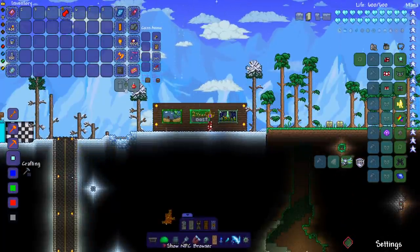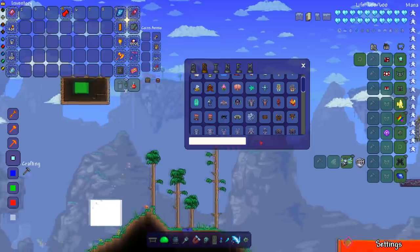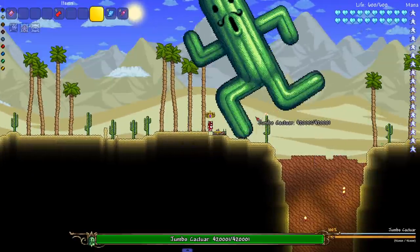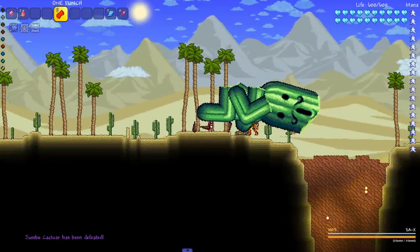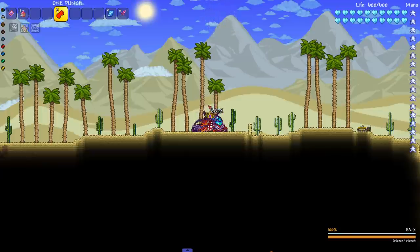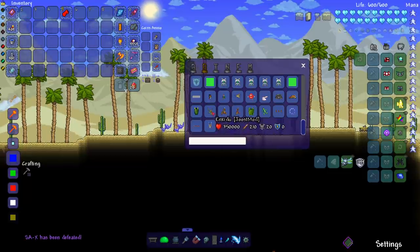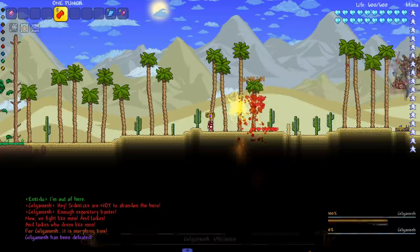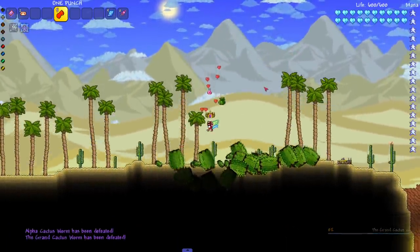Let's do the Joost mod bosses before Calamity ones, then finish with Calamity and the Eidolon Worm. The One Punch Fist is one-punching most things — Calamity will be the true test. First, Jumbo Cactuar — died in one shot. Next, Sax — I wonder if there's ever a weapon that can insta-kill both phases. Next: Gilgamesh and Enkidu — Enkidu dead, Gilgamesh goes to his next form. Might as well also do the Alpha Cactus Worm. Not many bosses in the Joost mod so let's kill all of them.